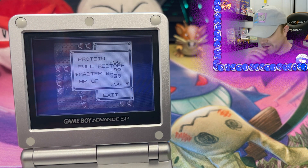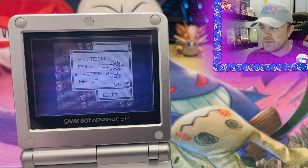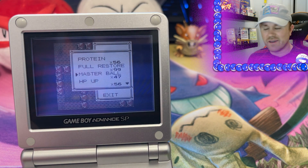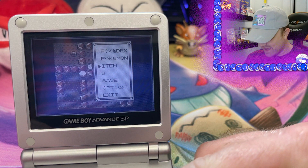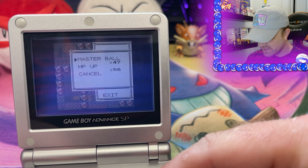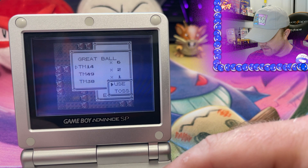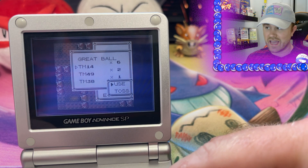All right, cutting back in here where I was trying to find a way out of this cave. These people are cheaters — Jay, you're a cheater. 47 Master Balls — I'm a little disappointed in that. And it looks like they might be softlocked here. I don't know what any of these are. I'm gonna keep trying to see if I can get out, but it looks like someone's been messing around and softlocked themselves in this cave.